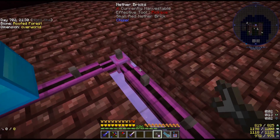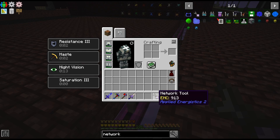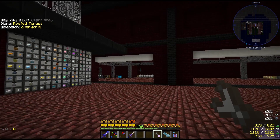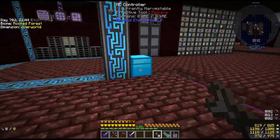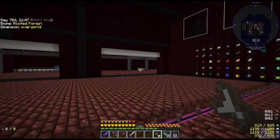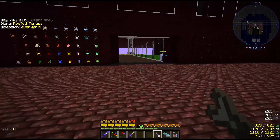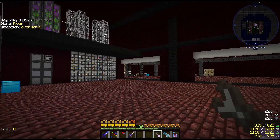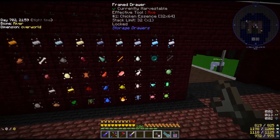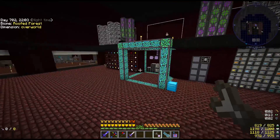I've connected the drawers to the ME system through ME cables with cable facades over them. By the way, this is the network tool — when you create it you can store a bunch of cards in it. It's very useful, mainly I use it to see where all my cable facades are. It's kind of like the Yeta wrench for conduit facades, only more functional.